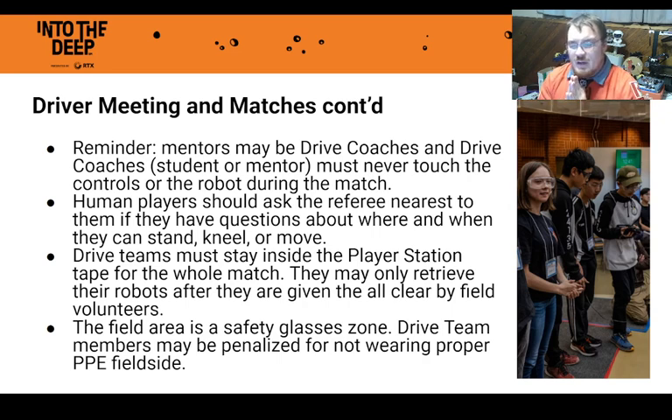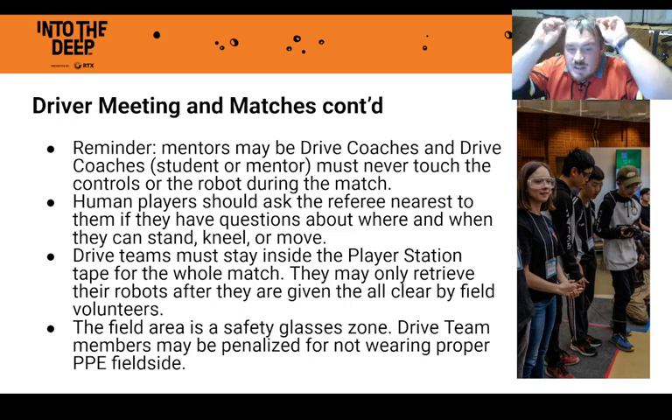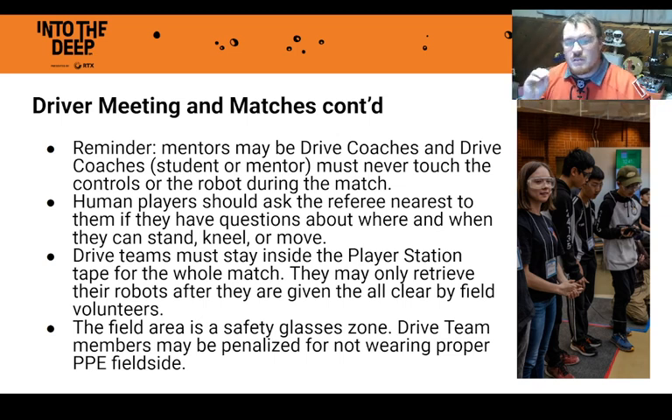Human players should ask the referee nearest to them if they have questions about where and when they can stand, kneel, or move. We're friendly field staff — if you look at the referee and ask 'can I lean into the field this way?' or 'can I go down on one knee?', the referee will clarify the rules. The field area requires safety glasses — I cannot stress this enough. If you're warned about safety glasses too many times at the side of the field, there can be repercussions for your team. Referees notice when your glasses are on top of your head. Please put them on and keep them on.